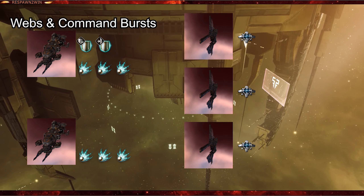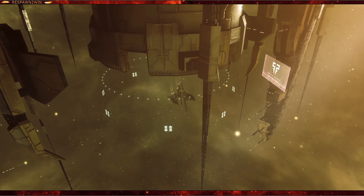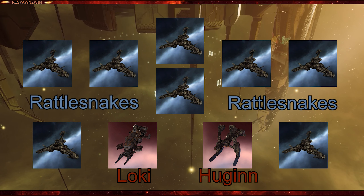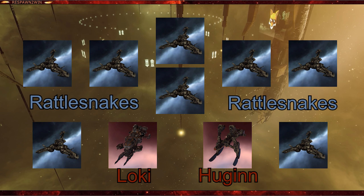This idea was formed around the Bastion module negating the incursion rats' electronic warfare. I adjusted the fleet as time went on, then completely changed the setup and added three more accounts. The final fleet consisted of one Loki, one Hugin, and eight local-tanked Rattlesnakes.